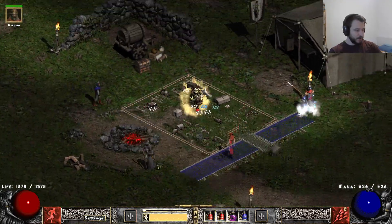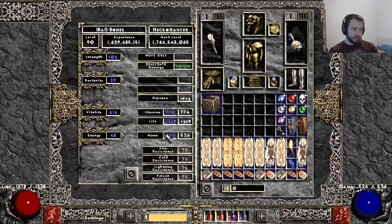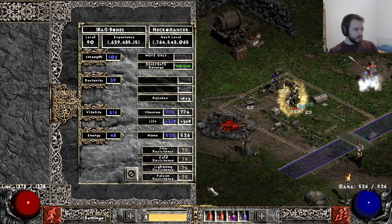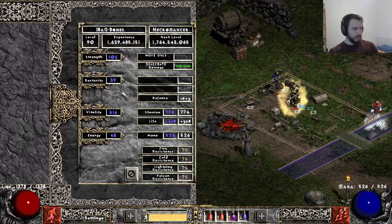What the video was about was the Poison Necromancer, and I wanted to give the Poison Necro also a shot in Season 2. For the stat page, we are level 90, we have max resistances, we have 106 Strength so we can use our Trance Helm — that's the requirement for that. Nothing into Dexterity, everything else into Vitality, so we get the Life Cushion.